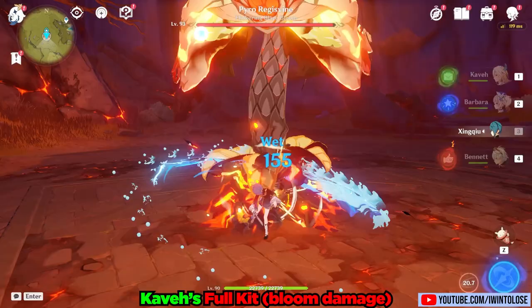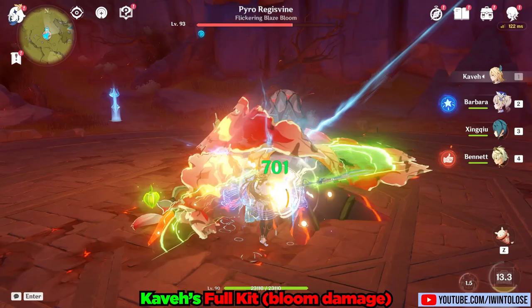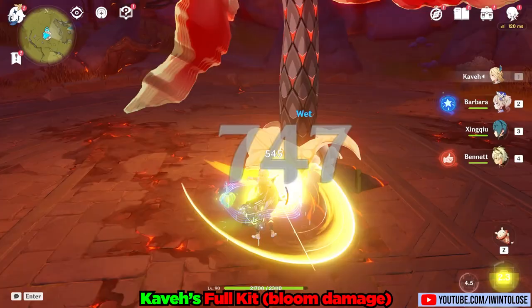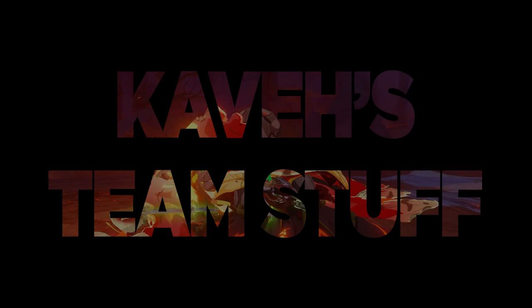As for utilizing his whole kit — I did activate Xingqiu's burst so that Kabe has enough hydro application to create his own blooms. With the power of quite a few blooms, Kabe committed some serious plant-on-plant crimes against our Regiswine friend.